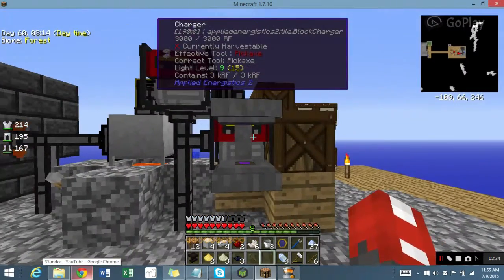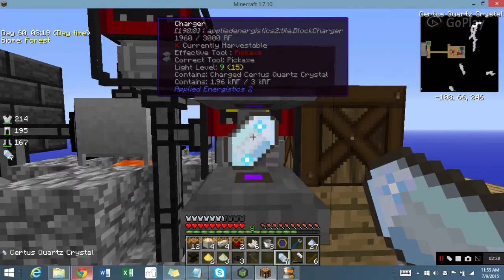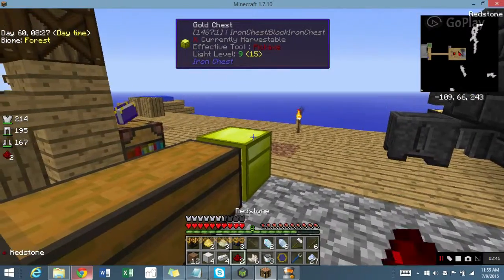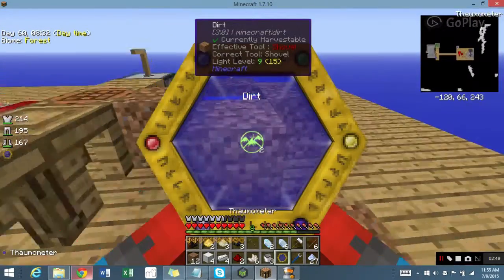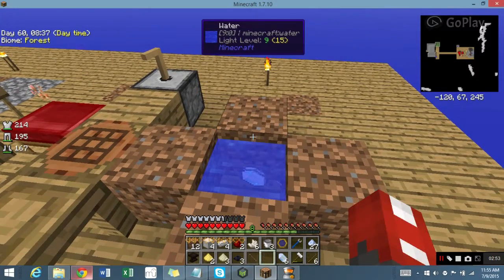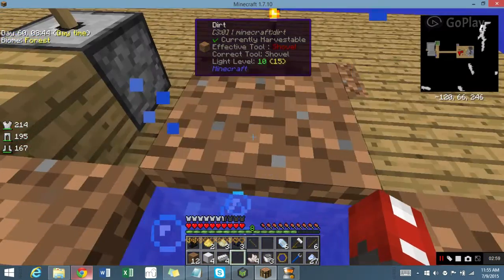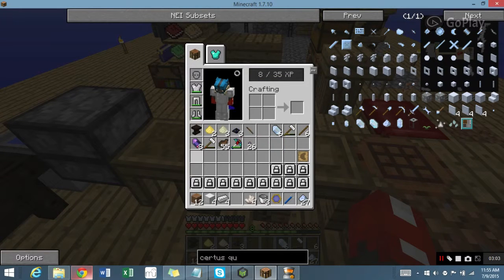Certus Quartz acquired. All I have to do is right-click it into the Charger and it charges — just like that. And bam! I can double this up: one, two, one, two. Bam! Now I have plenty of Fluix Crystals.